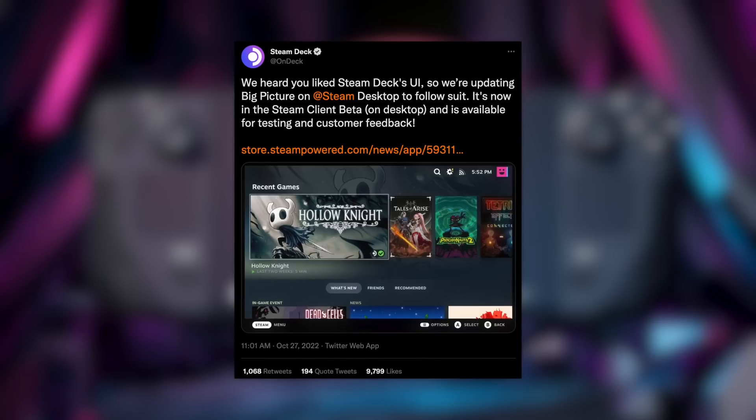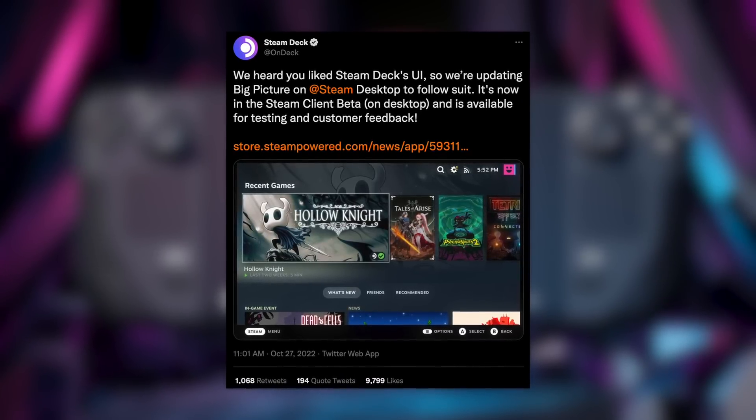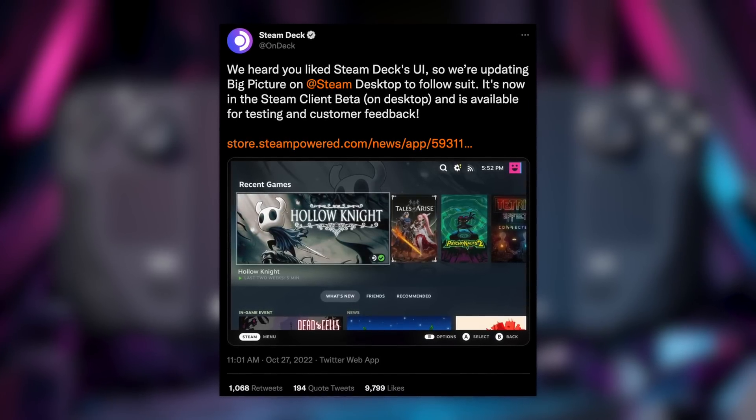The last news story is that you can essentially turn any Windows device into a Steam Deck, because Valve has officially released the beta version of Steam that includes the new version of Big Picture Mode — which is literally just the visual representation of the Steam Deck's SteamOS UI. I just did this on the computer right in front of me while filming and it's an extremely easy process. All you have to do is go to Account in Steam and opt into the beta of Steam's client.